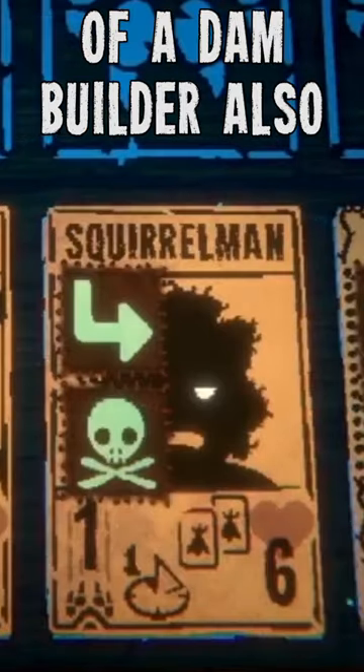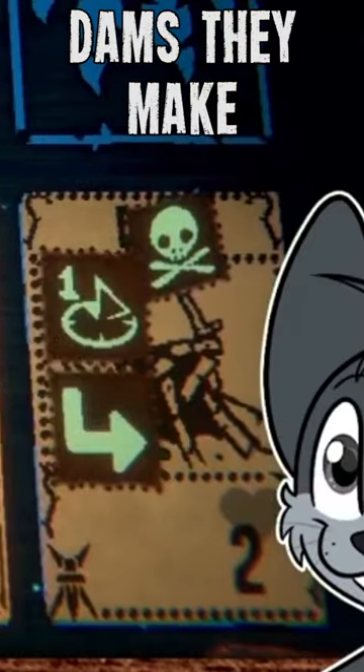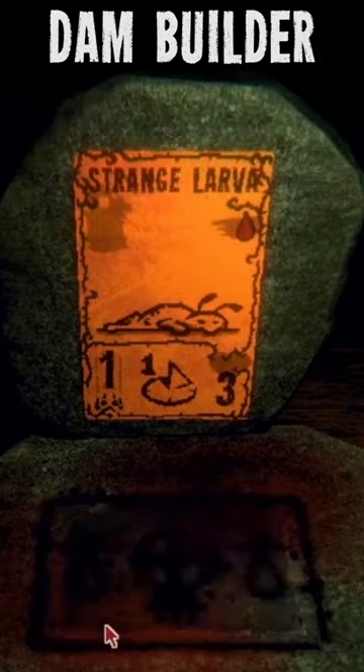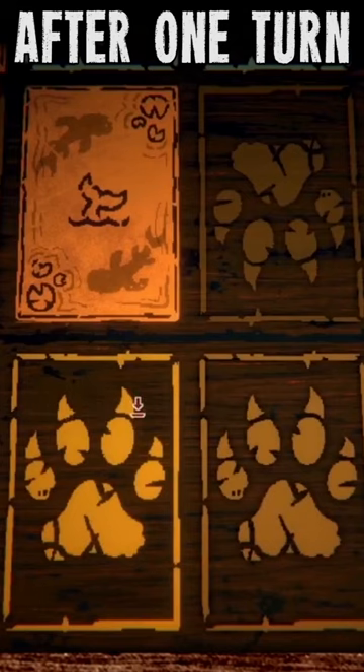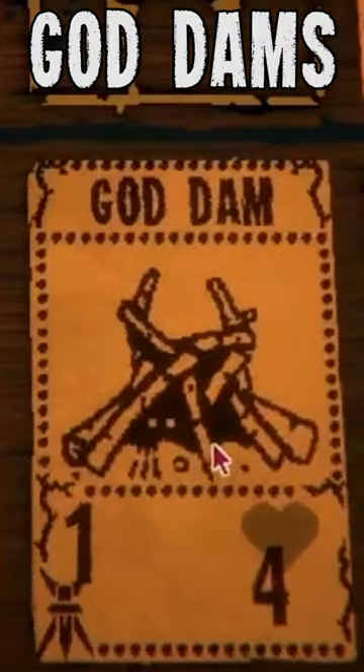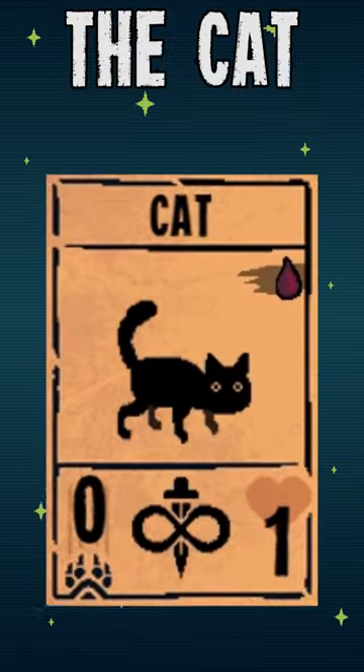Fun fact: any sigil you give to the owner of the dam builder also gives those sigils to the dams they make. So if you take someone with the fledgling sigil and transfer it to the dam builder, or vice versa, after one turn the dams will grow into — you guessed it — god dams.